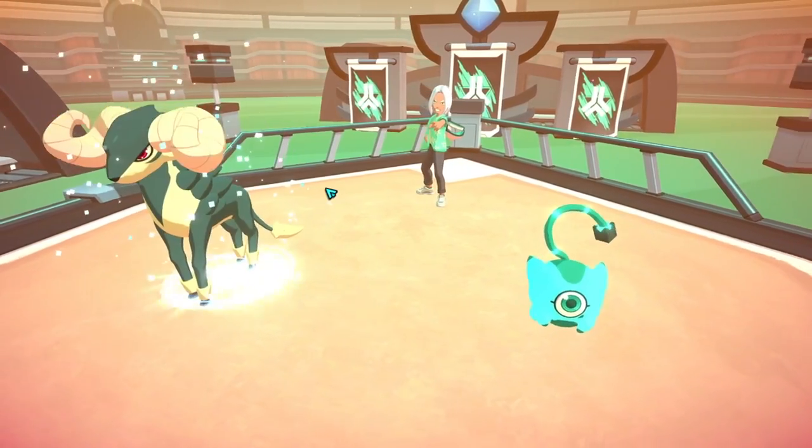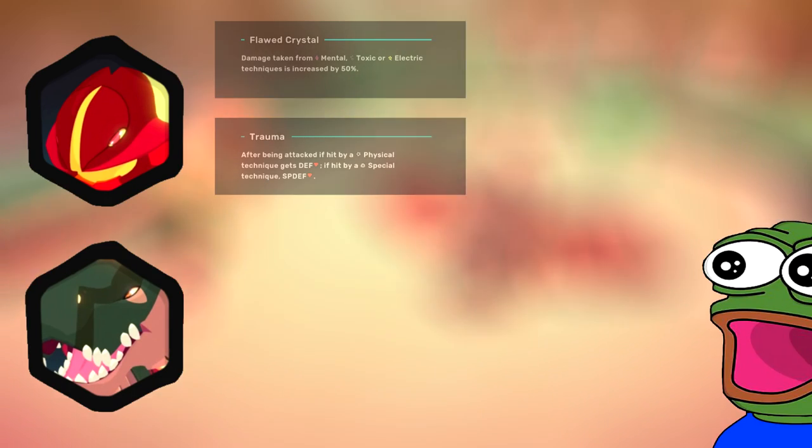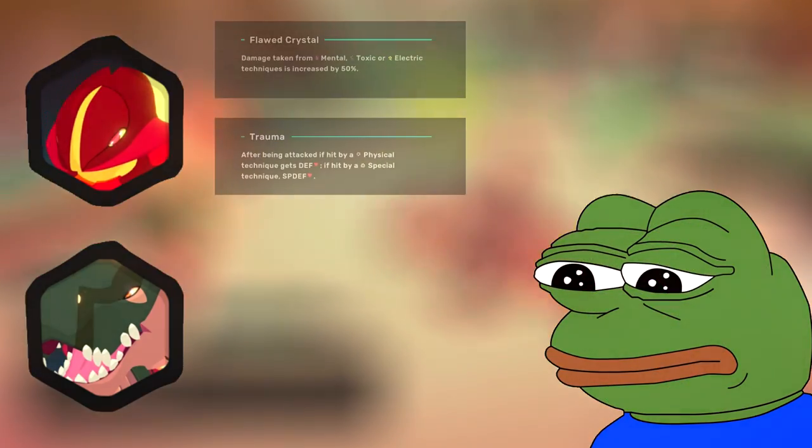Another Tem that could see some play alongside Tyranak is Anaheer. All Anaheer has are bad traits, and Tyranak turns them off, allowing Anaheer to function like a normal Temtem. Will this make Anaheer broken? No, of course not. But if you really like Anaheer, you should try running a Tyranak with them.